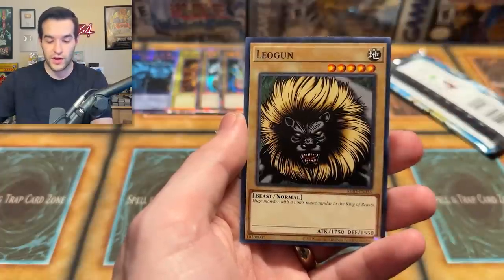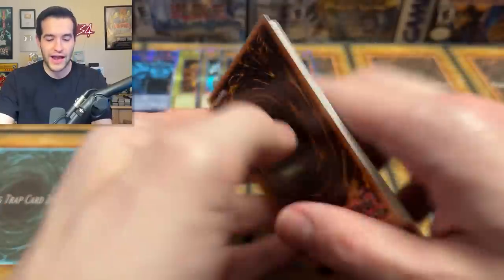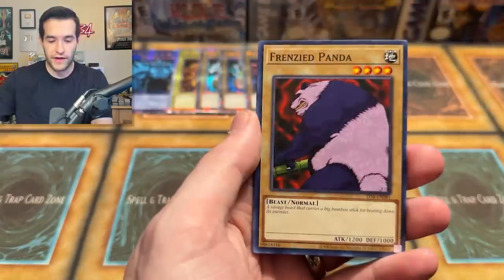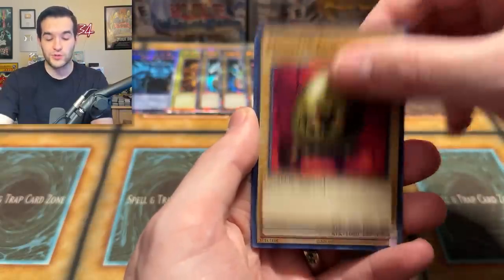Ancient Lizard Soldier, warrior, Leo gun — but look, he's probably right. I am very chatty. You know why I'm chatty? Because I want that Blue Eyes Wide Dragon, baby. The Blue Eyes is coming. Petite Dragon — good sign. Kind of like Petite Moth mixed with Blue Eyes Wide Dragon. Have you ever thought about that? Probably haven't.